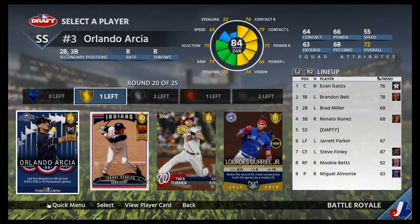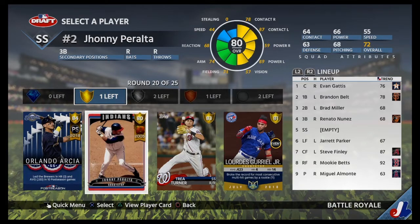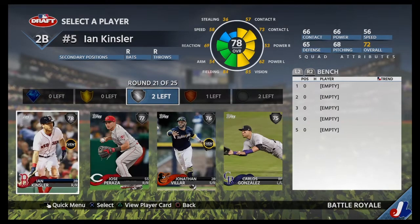Now we have the shortstop, which is a gold. We have Orlando Arcia, Johnny Peralta, Trey Turner. No doubt going with Orlando Arcia, the postseason card.